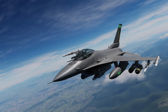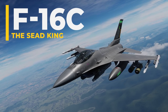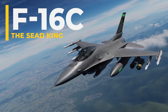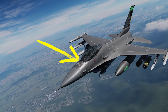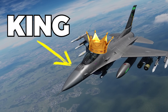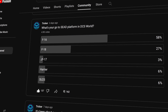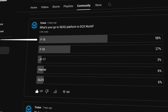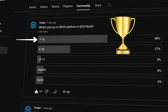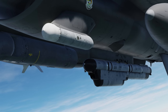Welcome pilots to today's lesson. We're going to talk about the AGM-88 HARM Missile, or High Speed Anti-Radiation Missile, with the F-16 Viper inside of DCS World, and why the F-16 is the king of suppression of enemy air defenses, or SEAD for short. Before recording this video I took a community poll asking what your favorite aircraft for the SEAD role was, and the winner by a large margin was the F-16, with the F-18 coming in second place. So what makes the F-16 the king of SEAD?